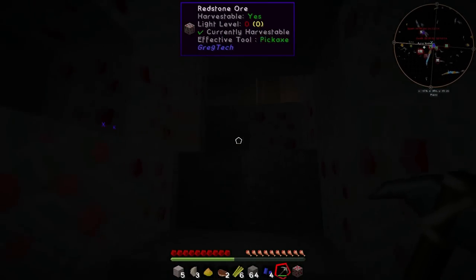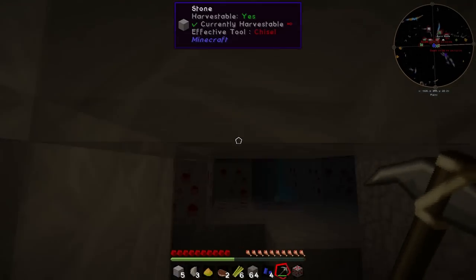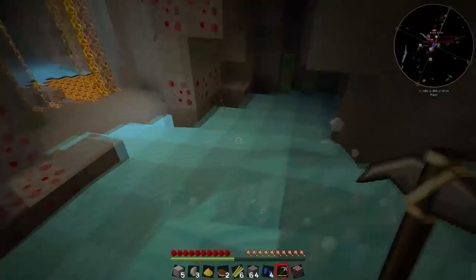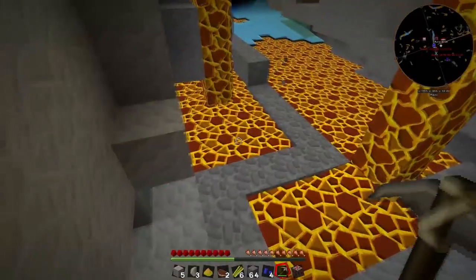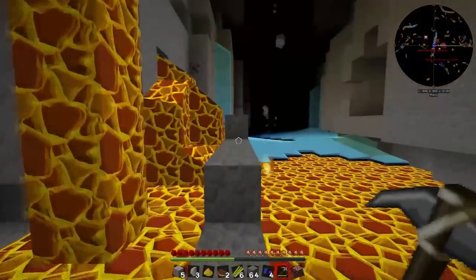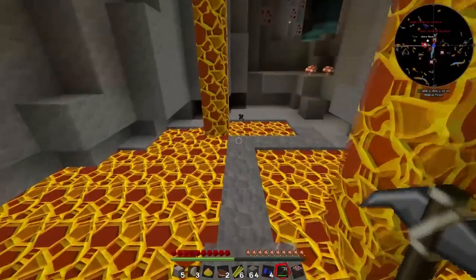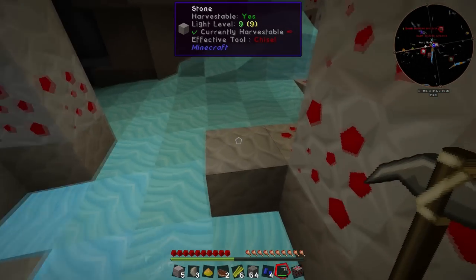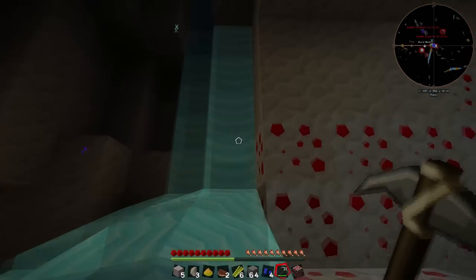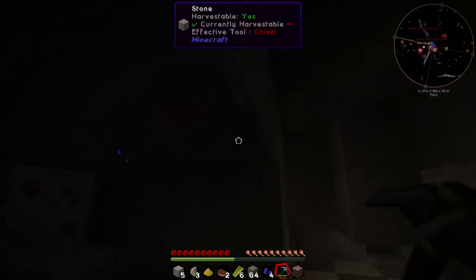Let's head back so we don't die to those creepers. I did a little strip mine down to here and there's a little pool of lava just across from us that I haven't mined out. There's more diamonds over there - just massive little clusters of ores. We'll go back and get those at some other time. For now I want to head back up to the base and start figuring out a way to double all of our ores, because that's really where we want to start early game, and I think I've figured out how we can do this with Greg Tech.